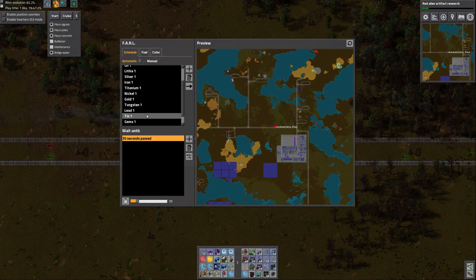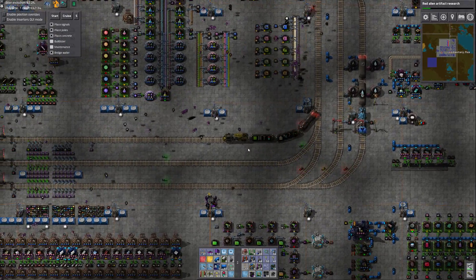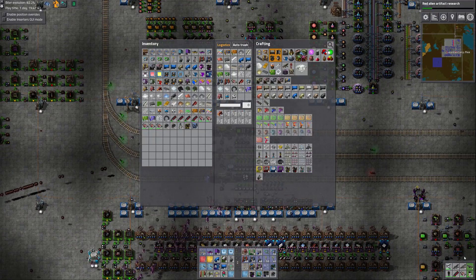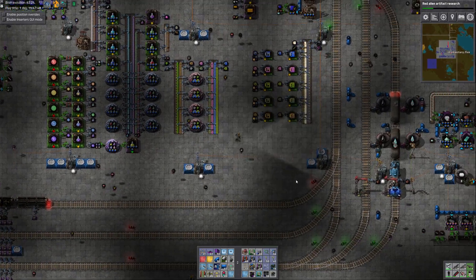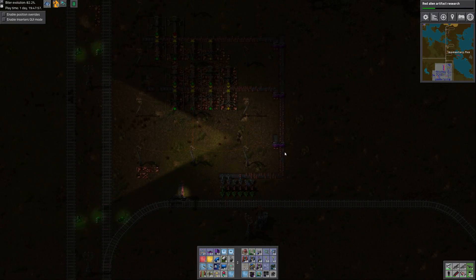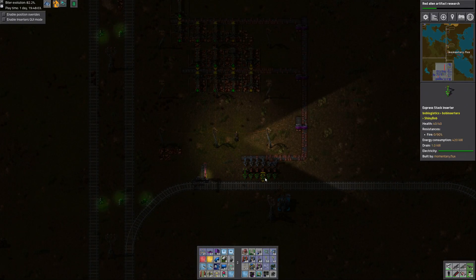One option is to retask the copper train to go to Copper Two instead of Copper One. I could also extend the logistics network up to Copper One and just have the robots carry down whatever's left. Let's go to Copper One and take a look — it's really close to base. I want to see what kind of throughput there is and whether it's worth making another train.